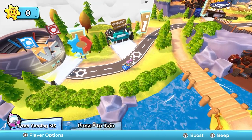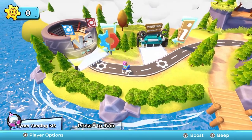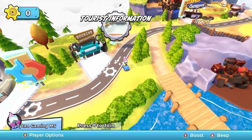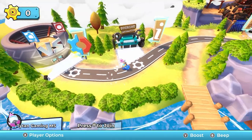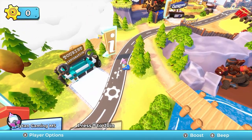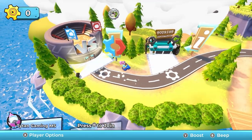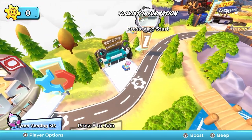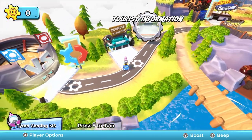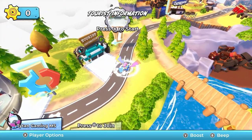Alright, so we control our little character here. I like the way our head's like a little bobble head — that tickles me in all the right places. So we've got an overview world map, which I like. We've got Versus. Let's head on to tourist information. It looks like we're controlled with the left analog stick and we can beep and boost on the Y button.